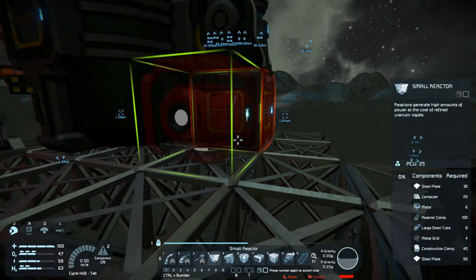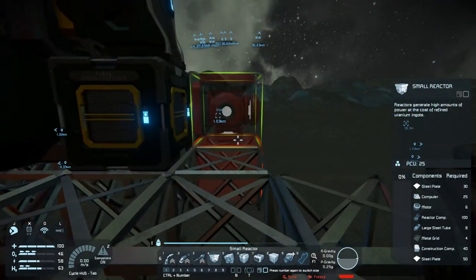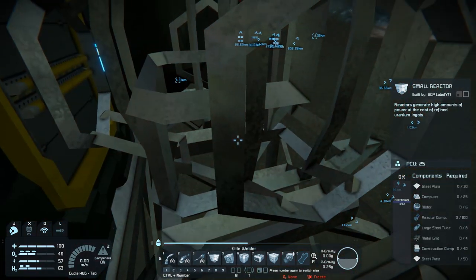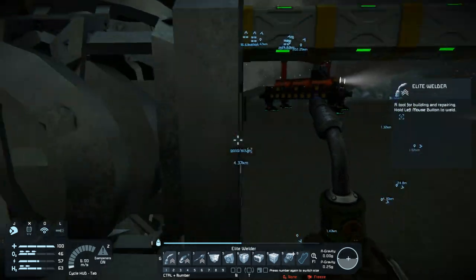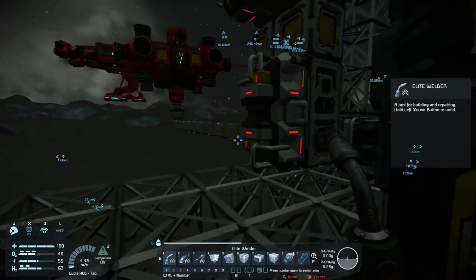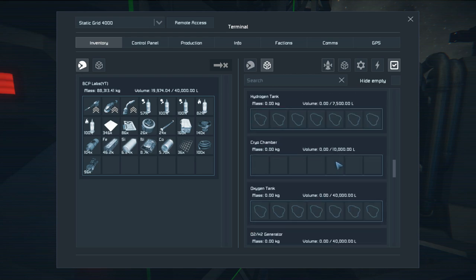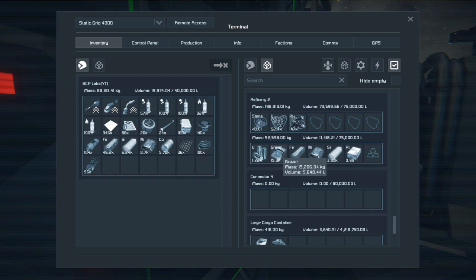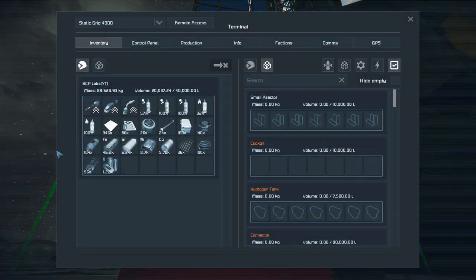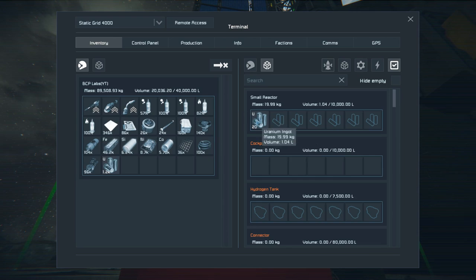I'm having power problems here. Since I have enough reactor components but I'm out of gravel, I may as well set up a small reactor somewhere - we'll put it right in the corner next to my bed, somewhere safe. I just realized that was a bad place to put it. It's got a connector on this side. Where is my uranium? There it is - 1,200 units. I'll put maybe 20 in here - I have no idea how long that's going to last.